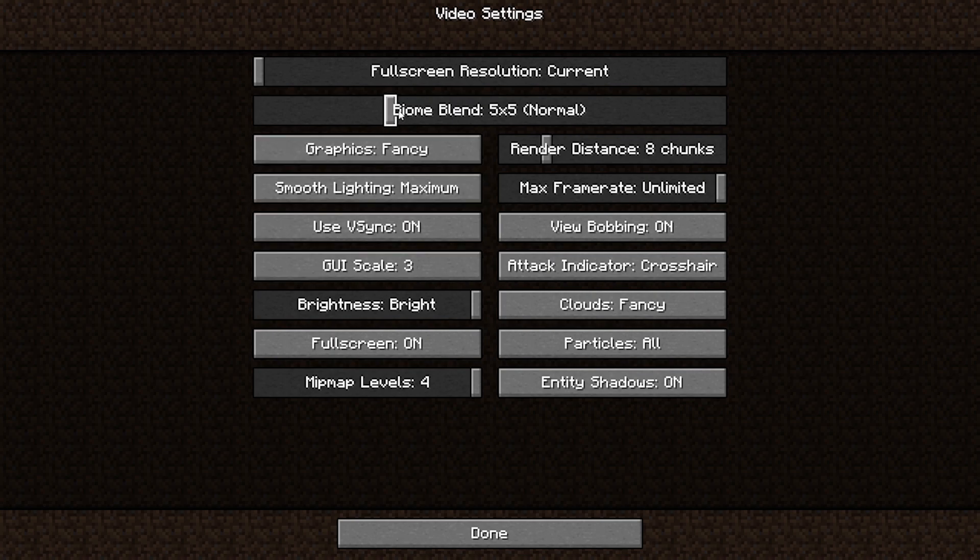When two biomes are merging together, sometimes colors mix together — that's because of biome blend. If you set it to high it will look nicer, and if you set it to off it will look the worst but will give you the maximum FPS. That's why set it to off. Afterwards, graphics — set it to fast. Smooth lighting depends on the lighting of torches and everything, so set it to off to get the maximum possible FPS.